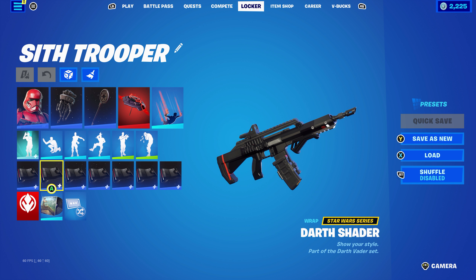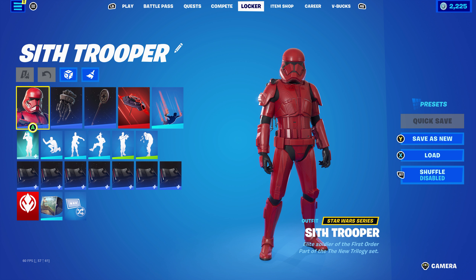The wrap is Knighted, part of the Fortnite set, introduced in Chapter 1, Season 7 Battle Pass — using this for the red and the black.